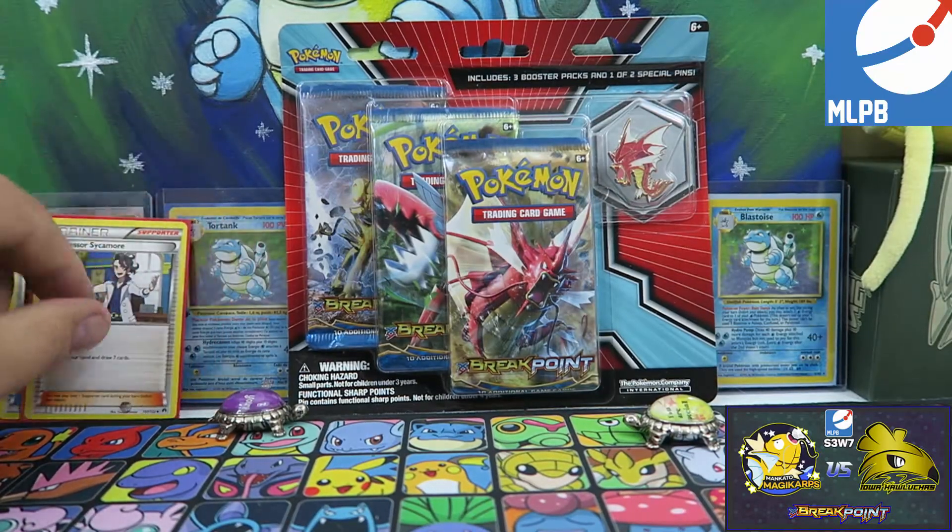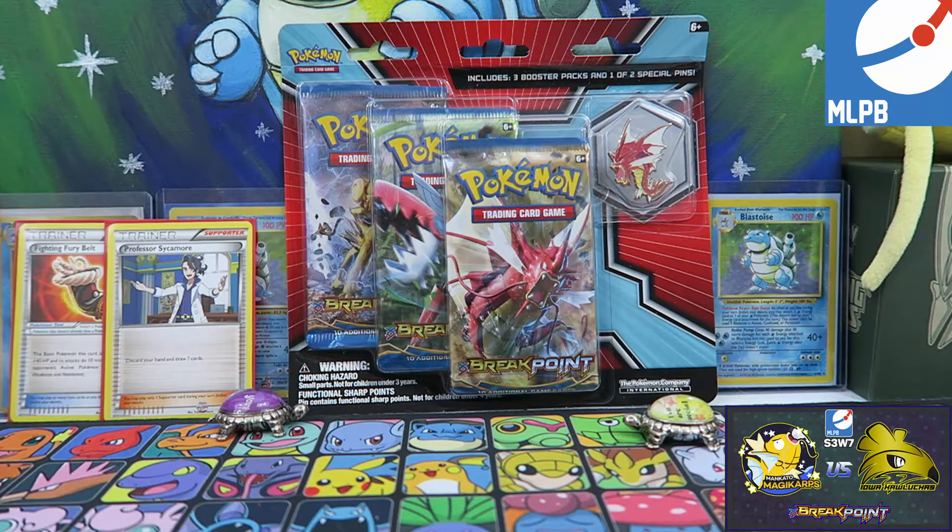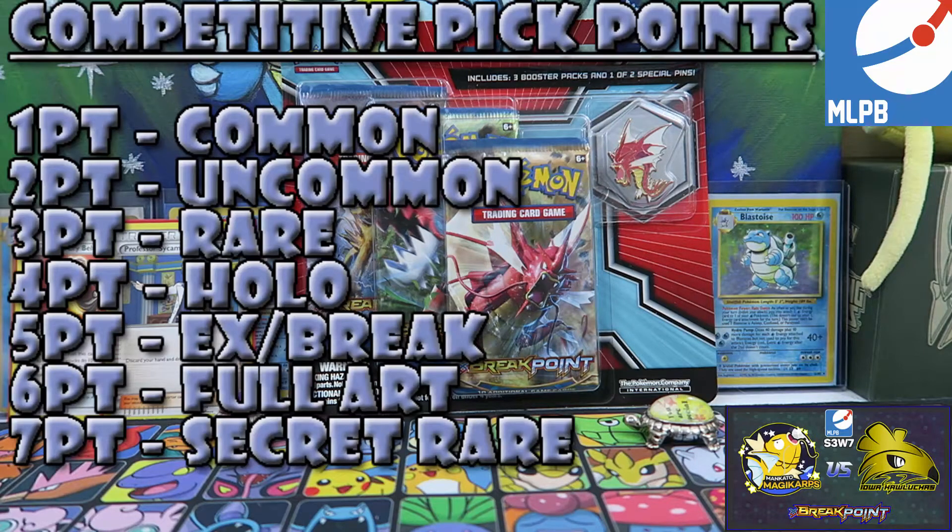This week it will be the standard scoring system. For every reverse rare we pull we get one point, two points for a holo rare, three for an EX break, four for a full art, five if we get lucky enough to pull that secret rare. For the competitive picks, since we're the home team we got two picks. Brady's radioactive team will only get one pick this week. We get two points if we pull one of these uncommons, three for a rare, four for a holo, five for an EX break card, six for a full art, seven points if we would have picked a secret rare, which is almost unheard of.